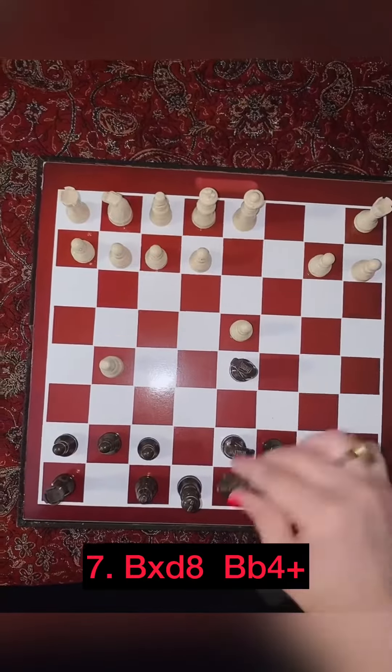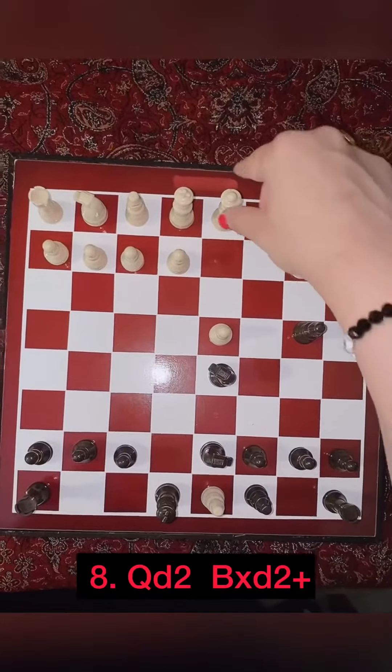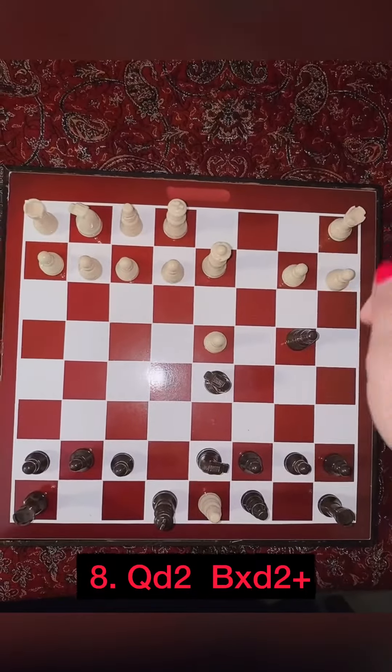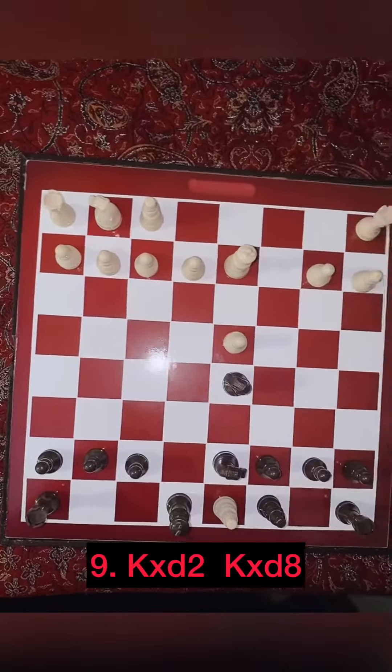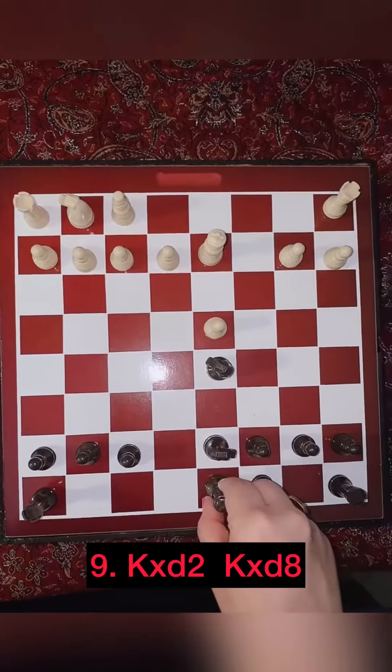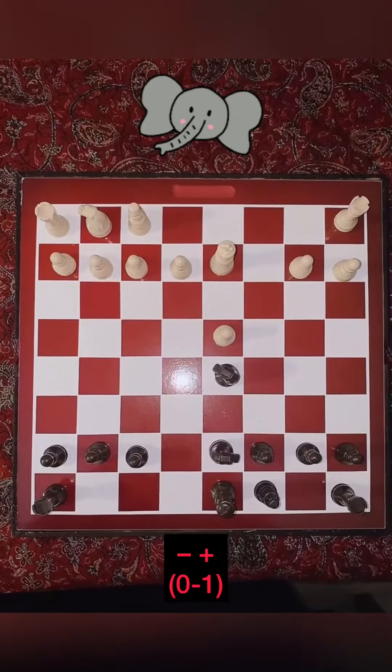Knight captures the knight back, bishop takes d8, bishop b4 check, the queen is forced to come to d2, bishop takes d2, king takes bishop — and black is up a piece and should win the game easily.